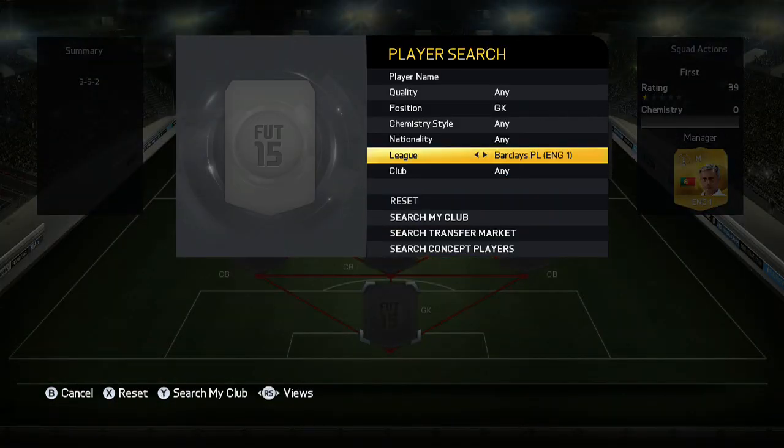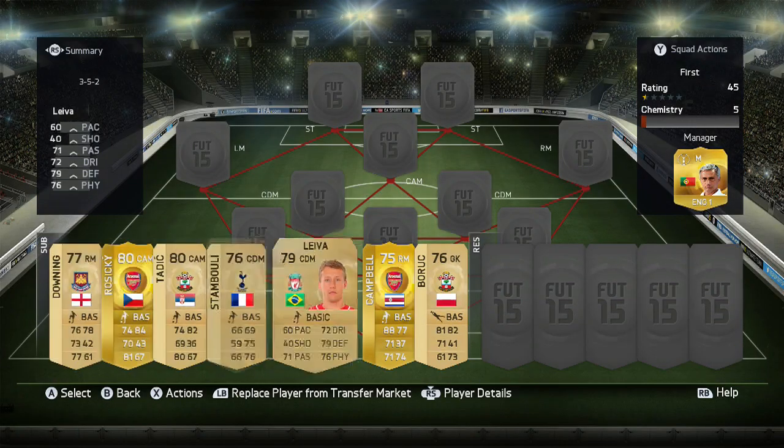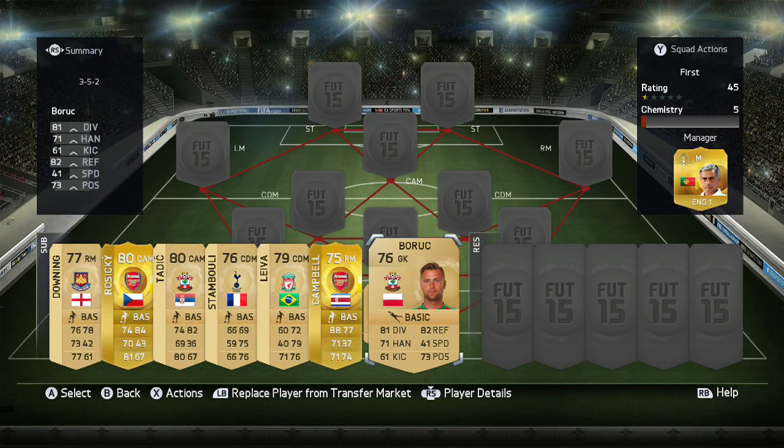So in goal, we'll just set the parameters to Barclays. I've got Ospina, the Arsenal goalkeeper. I do have Boric from Southampton on the bench, but I've decided to go with Ospina.